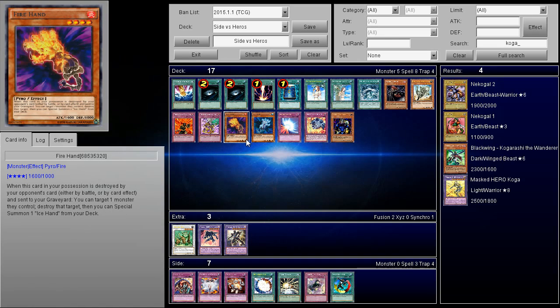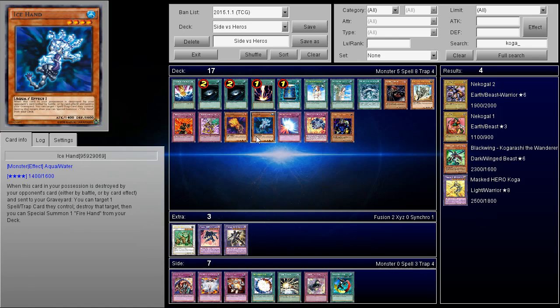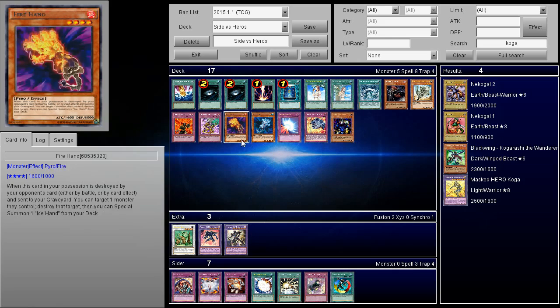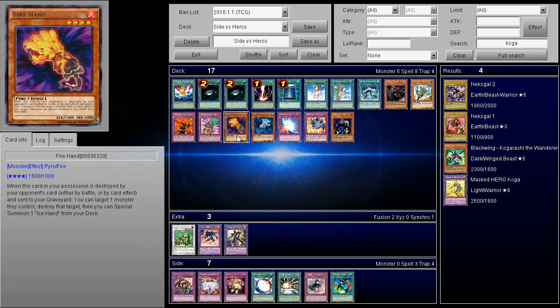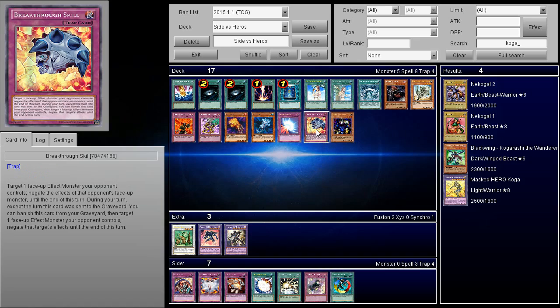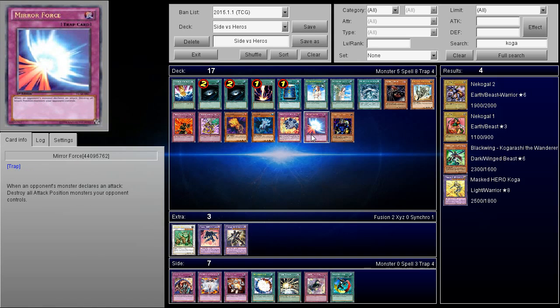Fire Hand and Ice Hand are good because, going back to the all-in topic, if you set one thing with no back row, they'll be more tempted to go all-in. If they special summon Bubbleman and have to set everything, they can't activate those quick-plays the same turn, so you can pop their stuff and survive — and sometimes win from there. The problem is if Dark Law is already on board, so deal with Dark Law first. Mirror Force is another great card against the deck — since they tend to go all-in, people forget about Mirror Force, but it really punishes that aggressive style.